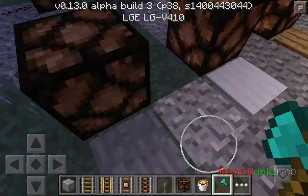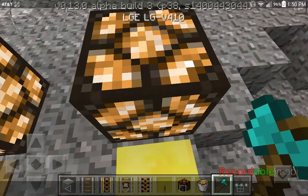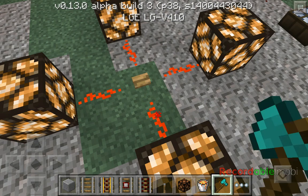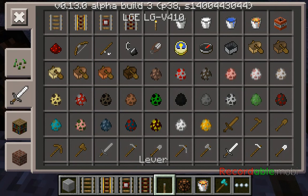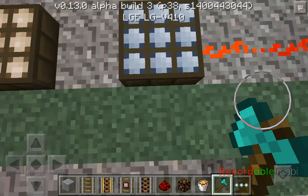These are pressure plates, which also activate redstone if you stand on them. By the way, if you already know a lot about redstone and you know how to make a clock or anything, tell me in the comments. Let me get some redstone now.